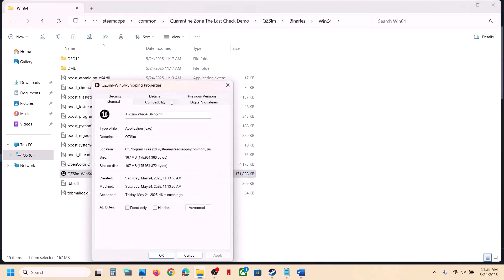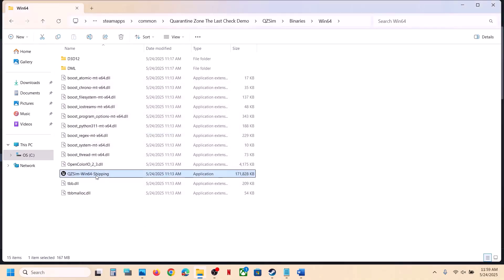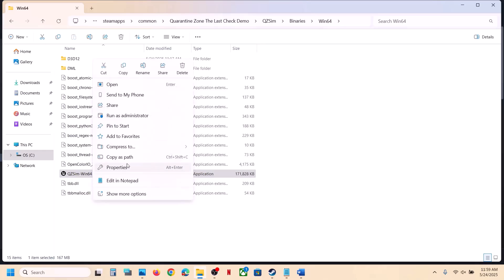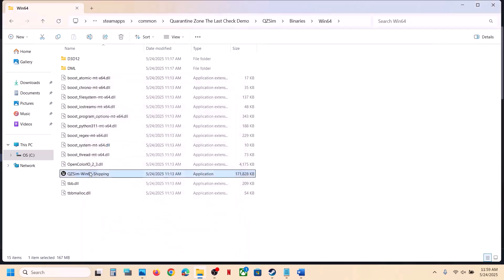Still not working? Right click, go to Properties, go to the Compatibility tab. Put a check on 'Run this program as an administrator', hit Apply, click OK, launch the game and check. Still not working? Go back to Properties and this time select Windows 8 compatibility mode, hit Apply, click OK, launch the game and check. Still not working? Select Windows 7 this time, hit Apply, click OK, launch the game and check. Still not working? Put a check on 'Disable full screen optimizations', hit Apply, click OK, launch the game and check.